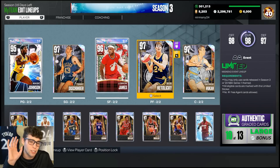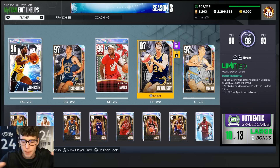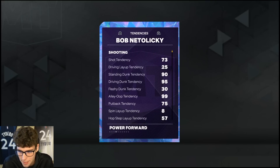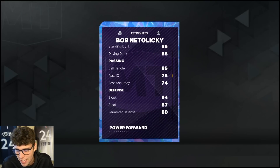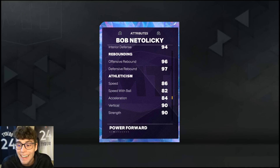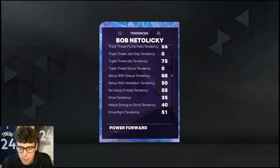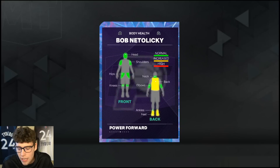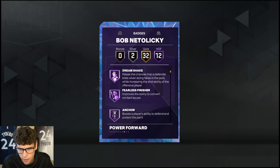He's 6'9, 225 pounds. Big shoutout to Nermany for letting me hop on his account to make this gameplay happen. Bob Nedelecky's old shaber set release — is it as good as set shot 25 from last year? No, that's impossible, but I've heard really good things. He's got 83 base three-ball, 85 standing dunk, 85 ball handle. On defense: 94 block, 87 steal, 80 perimeter, 94 interior. Good rebounding stats, 86 speed, 83 lateral quickness — lateral quickness is a little low, I'd give him a shoe boost.